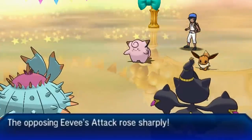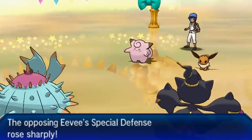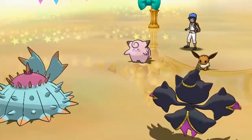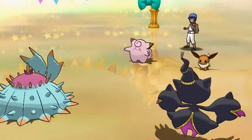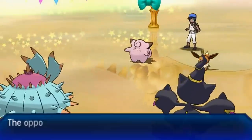The Eevee gets plus-two Attack, plus-two Defense, plus-two Special Attack, plus-two Special Defense, and plus-two Speed. A pretty 'balanced' Z-move, if I do say so myself — unlike Kommo-o's, where you just get an Ancient Power boost for free while doing 185 base power damage to both targets. That's just a little broken.